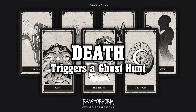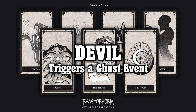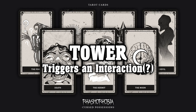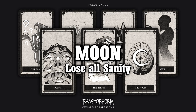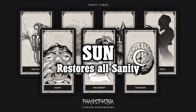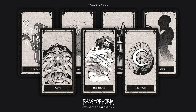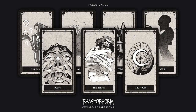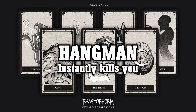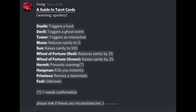These are the cards: Death — this card triggers the ghost to hunt you. Devil — this card triggers a ghost event. Tower — this card is supposed to trigger an interaction. Moon — this card reduces your sanity completely to zero. Sun — this card restores your sanity to 100%. Wheel of Fortune green — this card increases your sanity by 25%. Wheel of Fortune red — this card decreases your sanity by 25%. Hangman — this card kills you instantly. Priestess — this card revives a teammate.